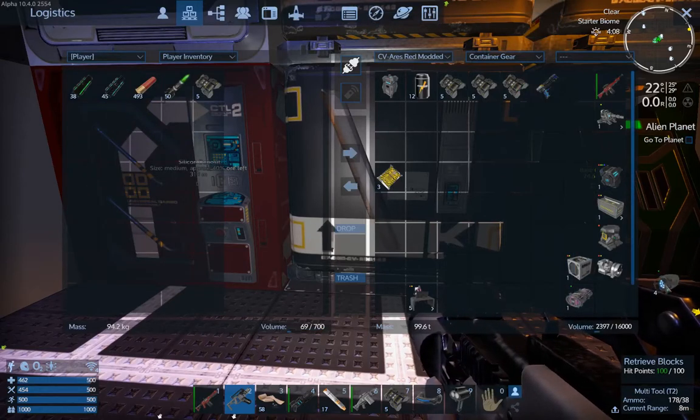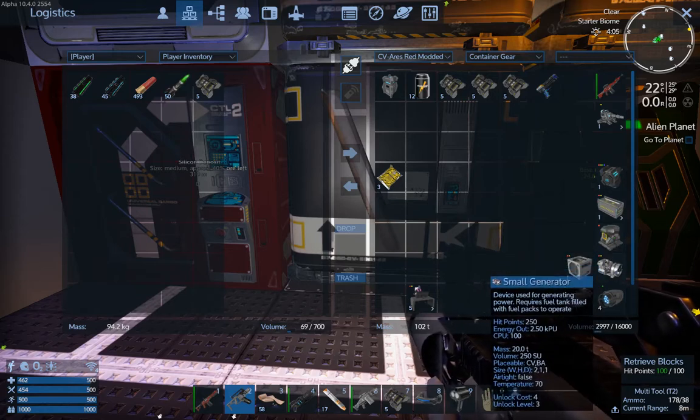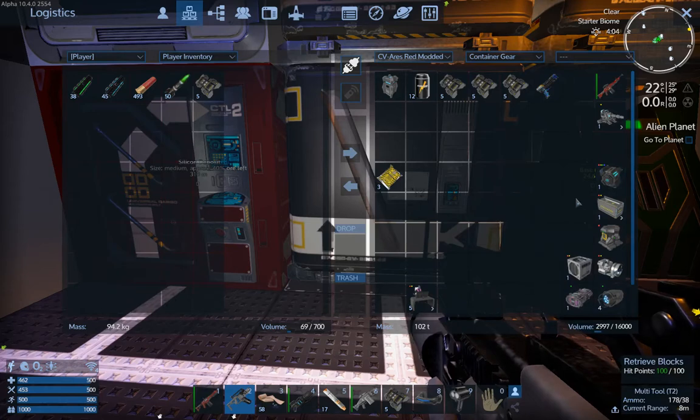What I've stuck in here off to the side is a mini setup for a deconstructor that I can take with me. Granted, it's 40 tons, and I don't need to be carrying all this extra weight around — if I had weights and volumes enabled.